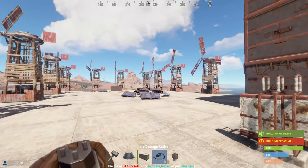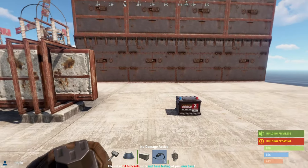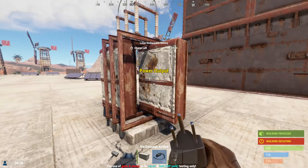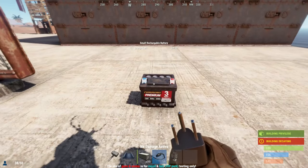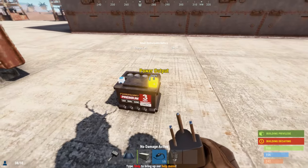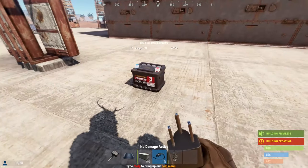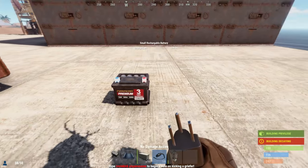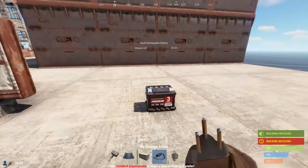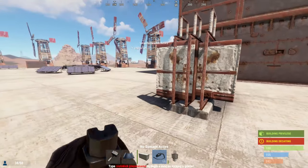With power sources taken care of, we can go over how to store power. In Rust we have two options: the small rechargeable battery or the large rechargeable battery. The small rechargeable battery has a maximum life of up to 15 minutes and a maximum output of 10 watts, meaning you can power up to 10 lights with it. If you need more, you'll have to fall back to the large rechargeable battery.